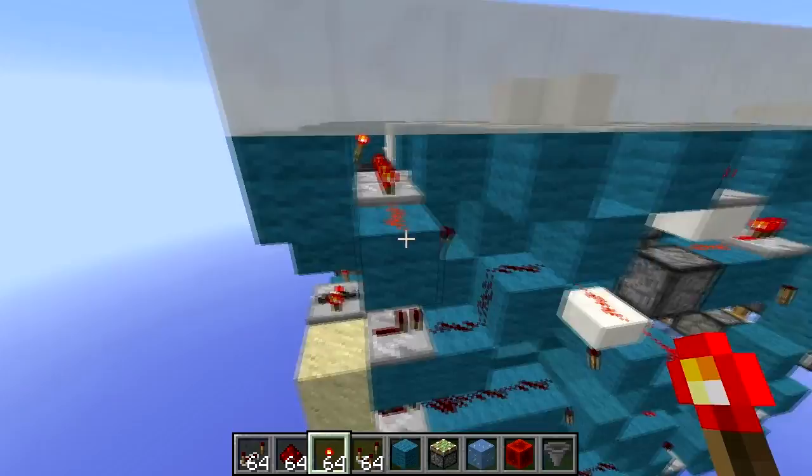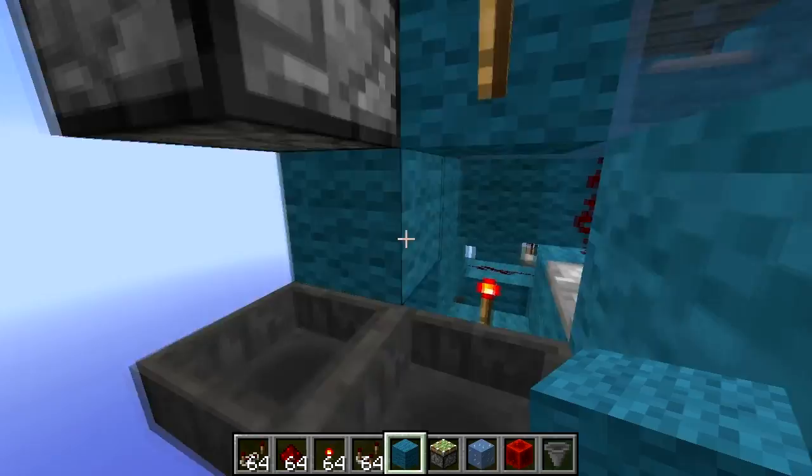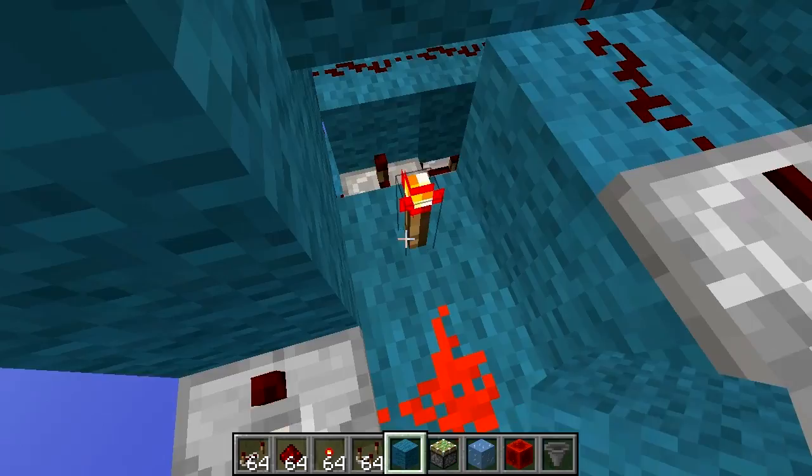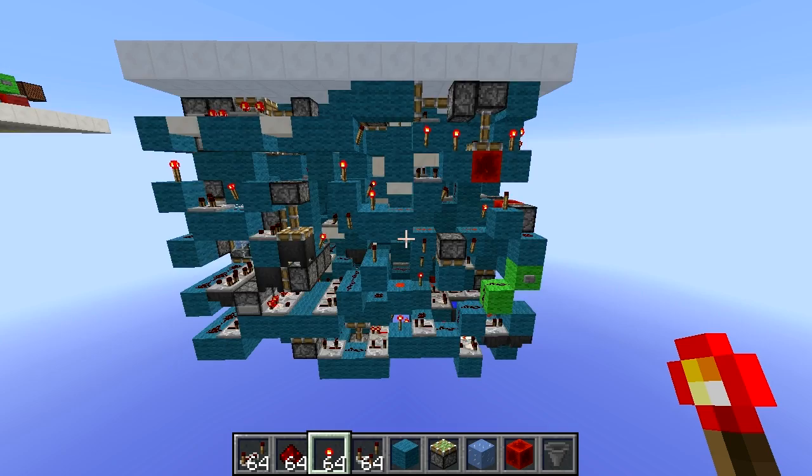One other place is down here. This one is rebuilt a little bit as well. Instead of having a block here with a torch, the torch goes down here, having the torch here and the torch here, powered with dust and this torch. So those two are rebuilt and they are really useful. Before showing you the last one, which is down here, I'm going to show you a little bit more about how this fountain actually works.